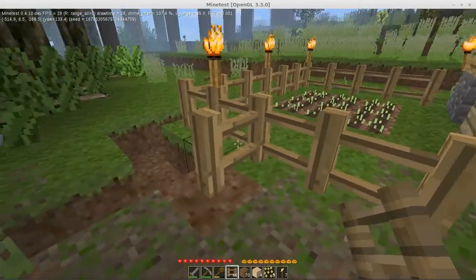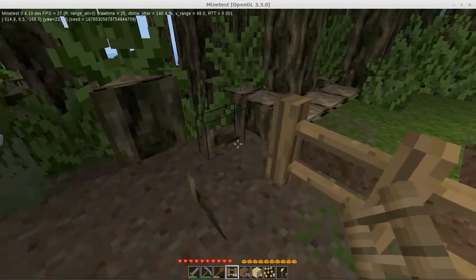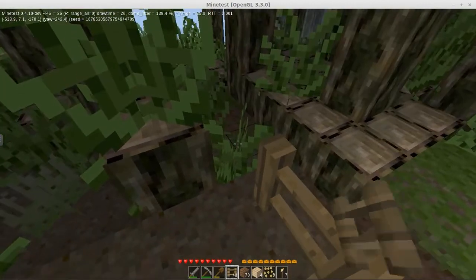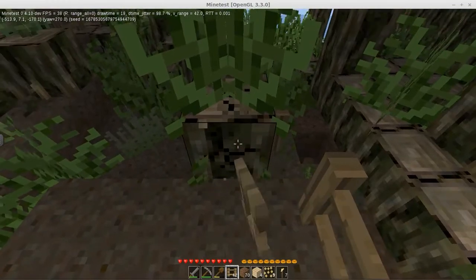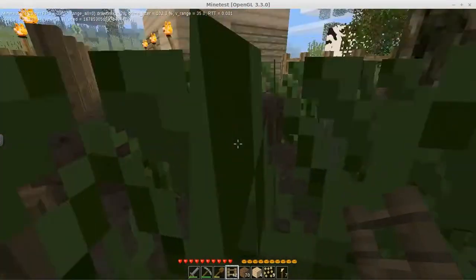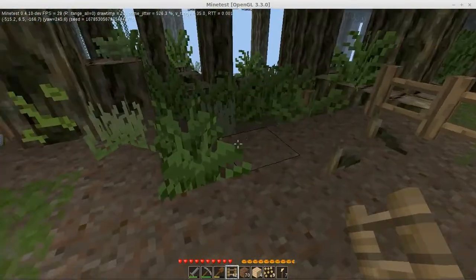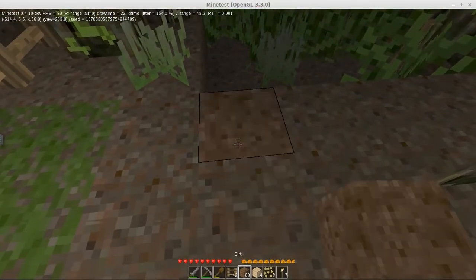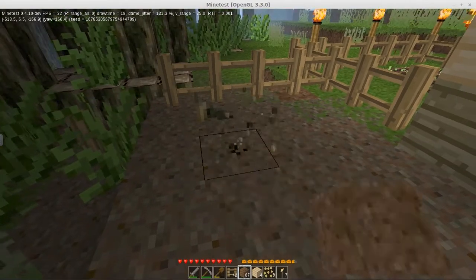I guess it doesn't matter too much. Let me just keep throwing my fences up here. I think I'm going to have to throw some torches on these fences — this is just going to be much too dark. Oh, what was that? It's a hole — I too would not have expected that.